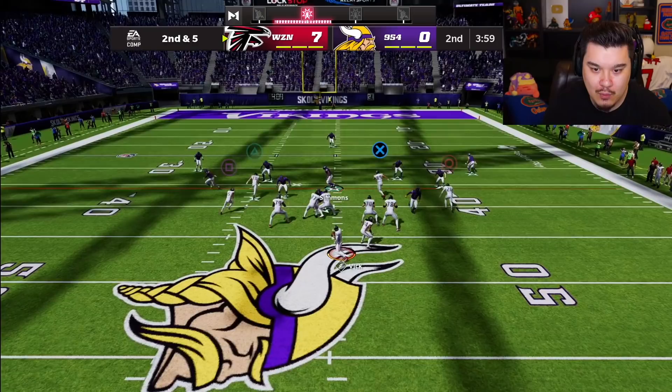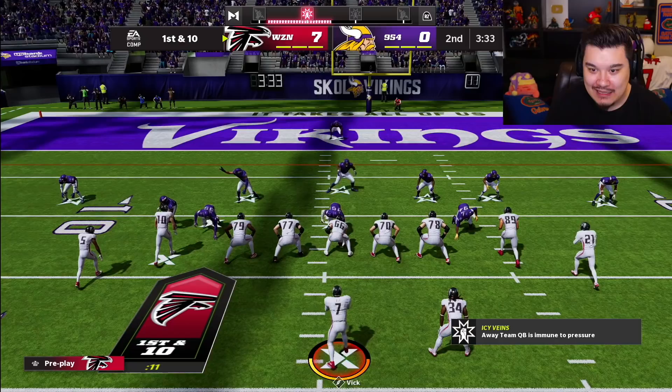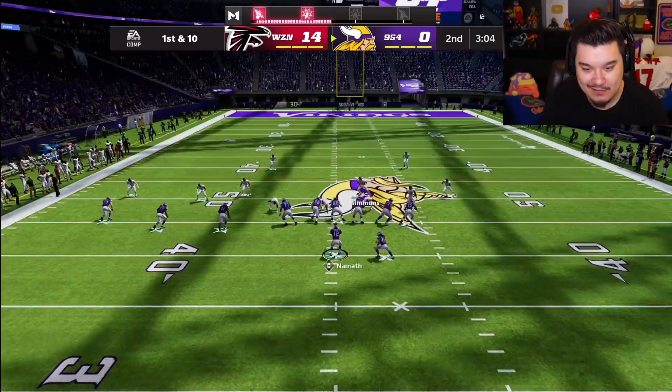Another big play. I think he's just gonna keep doing this the entire game. I'll dump it off. I do want to get a big play at some point. We are getting big plays — 30-plus yard plays right now. Let's get in the end zone again, two touchdowns. I probably should have thrown triangle, but another touchdown for Michael Vick! There were two guys wide open, so hell yeah — two touchdown lead.